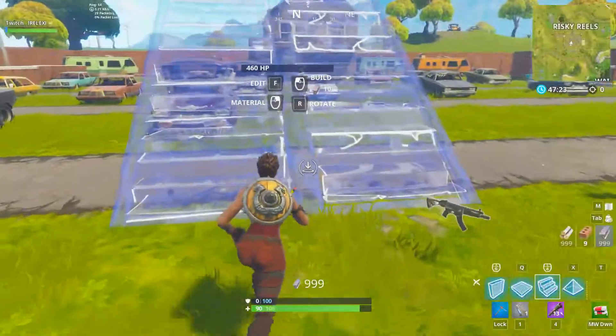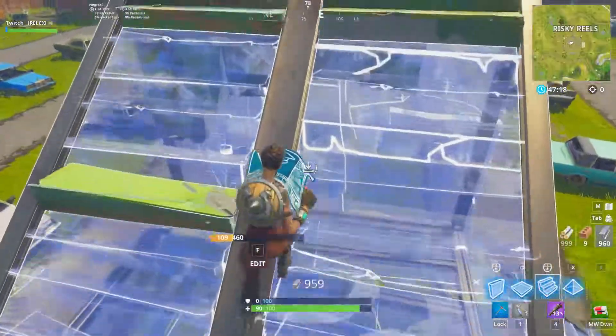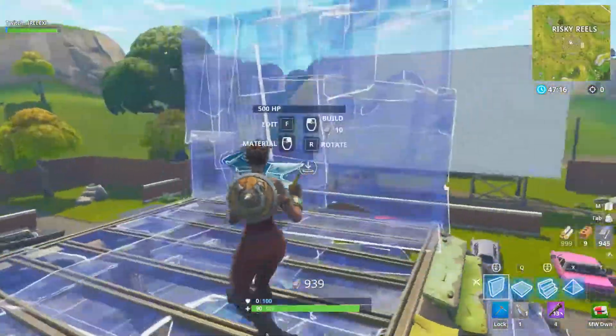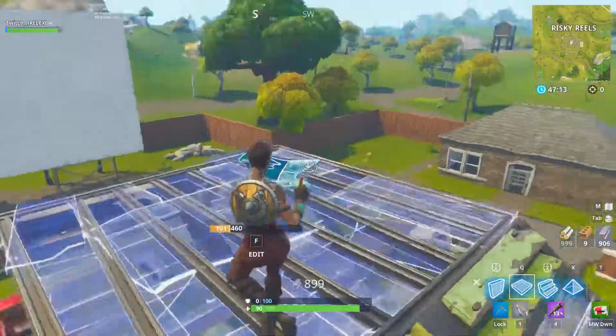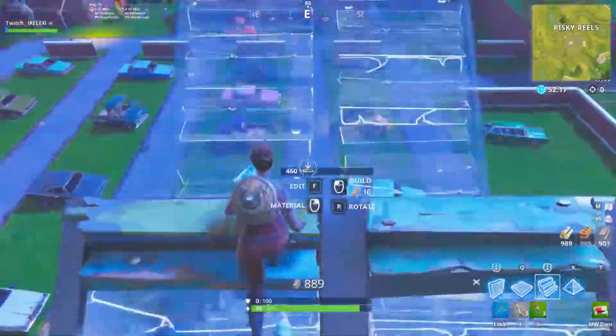Here's how you build this: place a floor, then turn 90 degrees and put a ramp and a wall. After you do that, place a ramp on the bottom of the wall, then place a floor, turn, and place a wall. Just practice that until you can do it faster and faster.